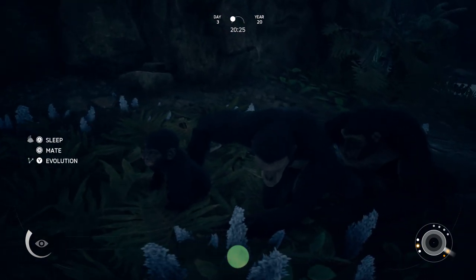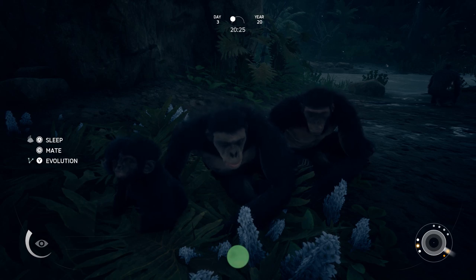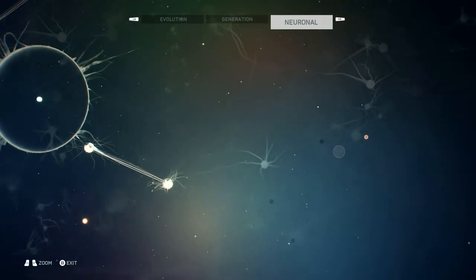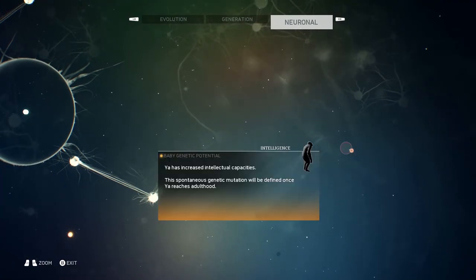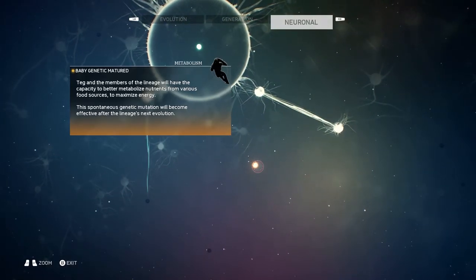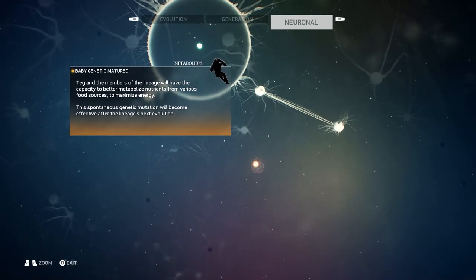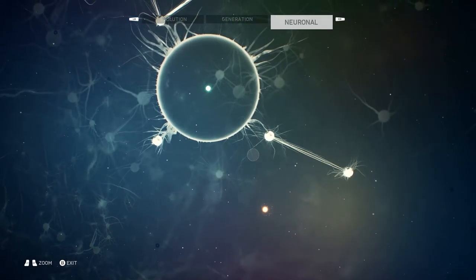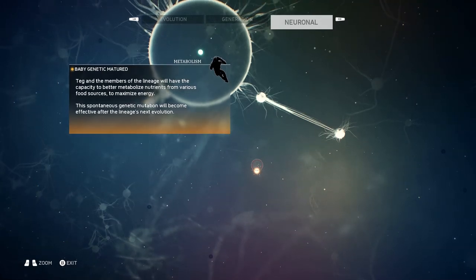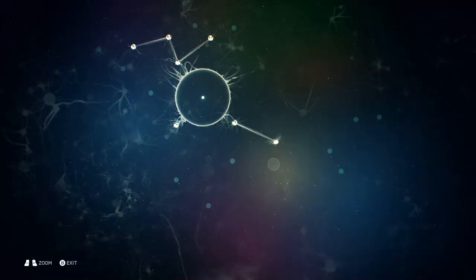Every now and again when you get babies, in the top right it'll pop up with a new mutation. If you go into Evolution you'll see those orange circles - those are the mutated babies. When the circle is small it basically means it's still a baby, which we can't do anything with. When it's brighter and slightly bigger, that means the baby has matured into one of our adults. If we unlock any skills to connect to it, we'd be able to keep that mutation in our line for the next generation.